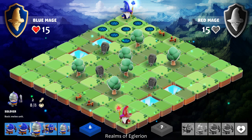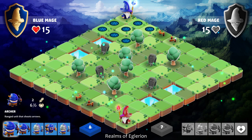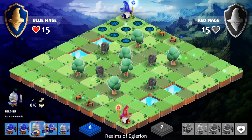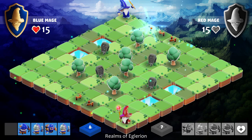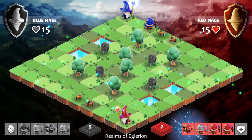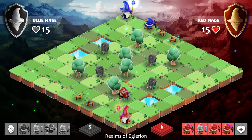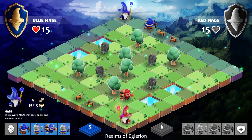We've got archers, soldiers, and a TNT dwarf — as you can imagine he's got an area-of-effect attack. Archers fire ranged, and the soldiers have a lot of hit points and only attack close up. I'm going to put my first archer down here — you have a set area where you can place things around your wizard. He's played a TNT dwarf.